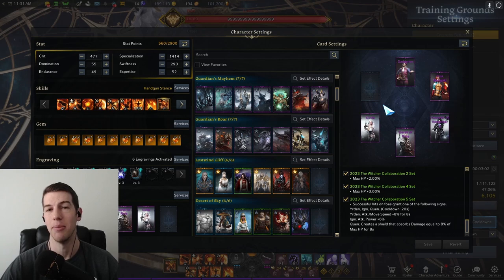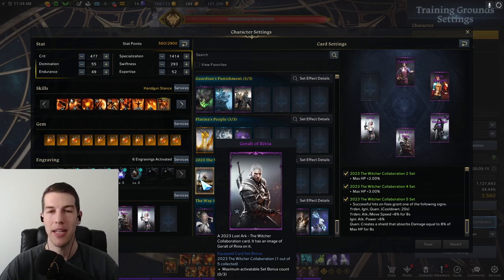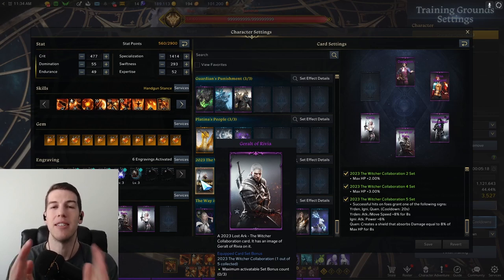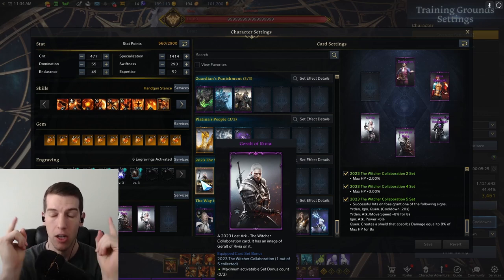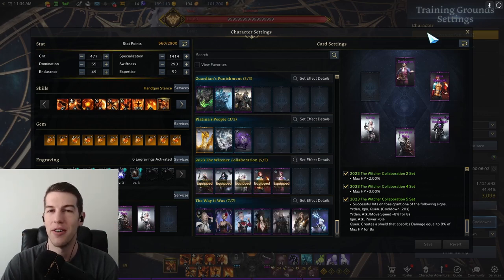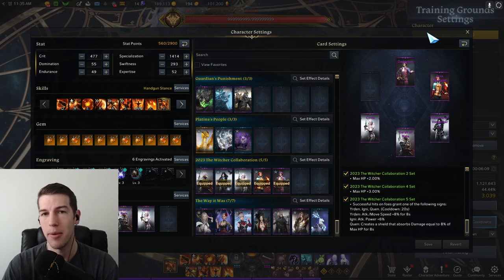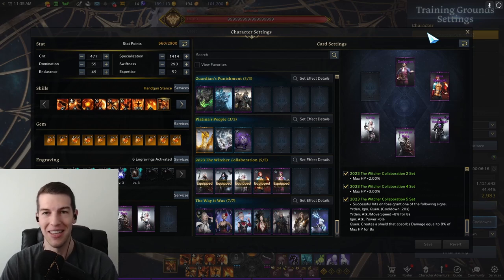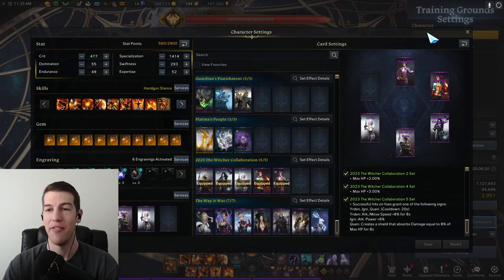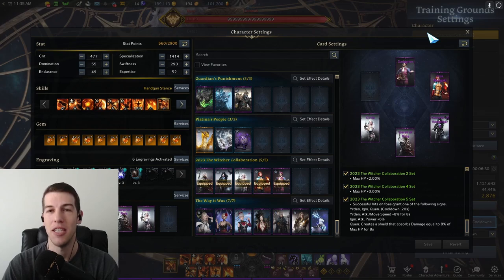That is why this card set can be so powerful — it can totally eradicate the need for the Lost One Cliff set. So go out and get it. I want to make this public service announcement so you do not miss this chance, because it is a limited time event that is not going to be here forever. Make sure you capitalize and get this card set — you will not regret it. If you learned something, hit that like button — it's free and it really helps. Consider subscribing because there's going to be a lot more content on the way. Let me know where you're at with your card set collection: if you already have Lost One Cliff, Light of Salvation, or if you really need to get this Witcher card set.